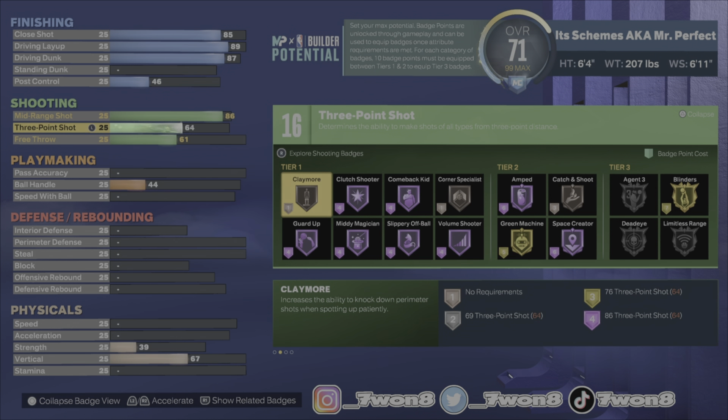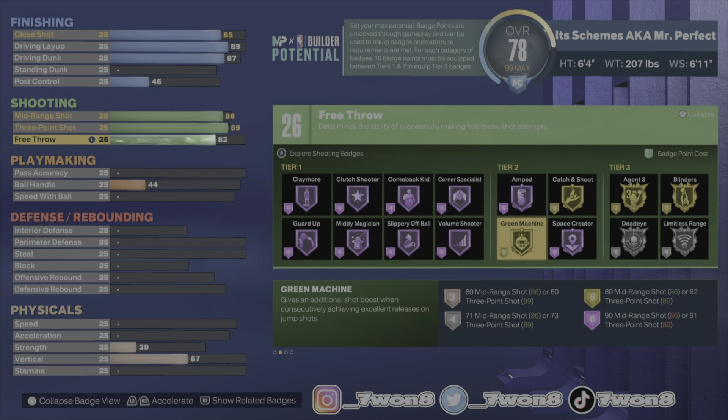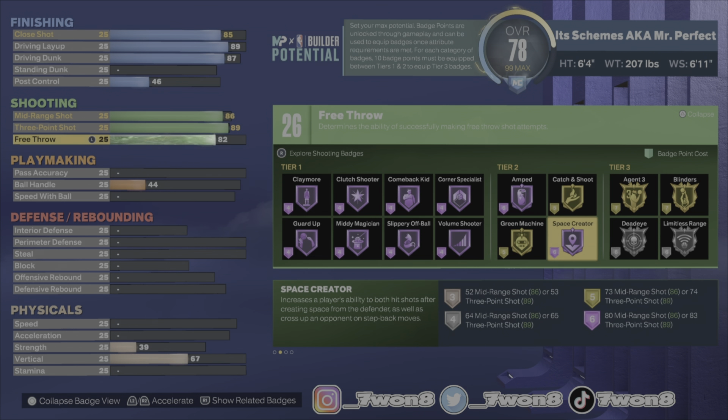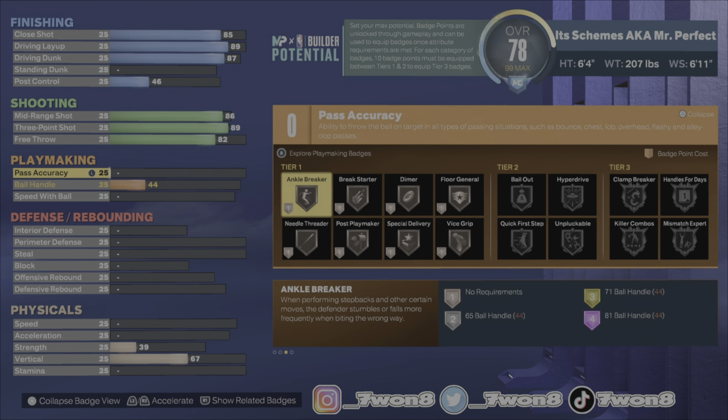Three-pointer up to an 89, free throw up to an 82, and that gives us 26 possible badge points — 26 shooting, 21 finishing. Crazy, and it gets better. Look at those badges: Agent 3, Limitless — let's go!